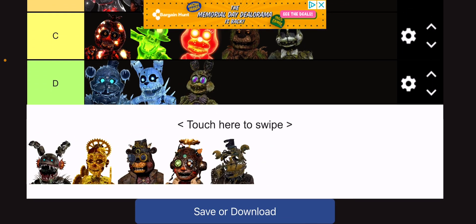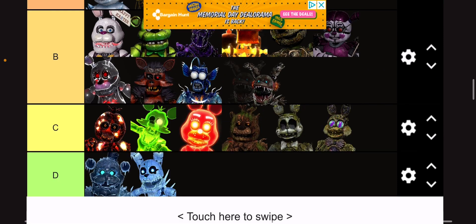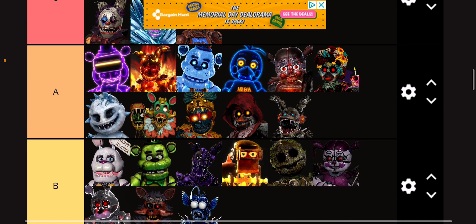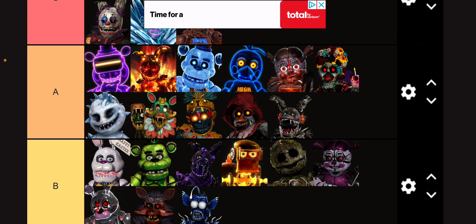This Toy Bonnie design — I'd say C tier. It's just not my cup of tea, to be honest. Anglerfish Plush Trap — I also have to put in A tier because I feel like it would claw my face out at night. I mean, look at that. His mouth is just unhinging — it's humongous.